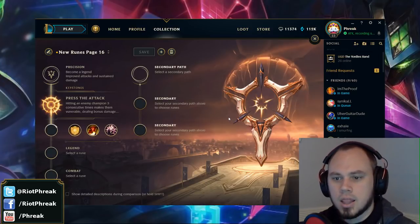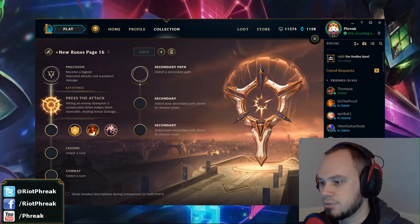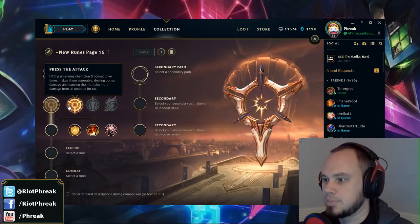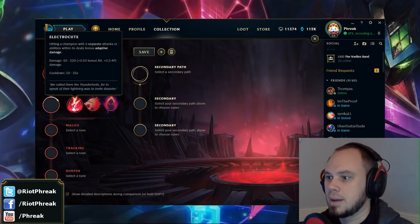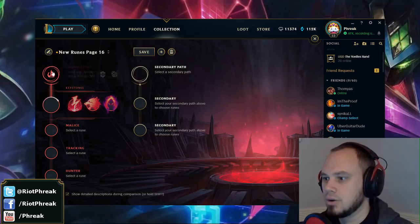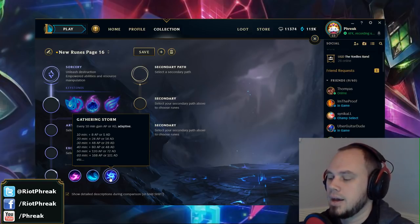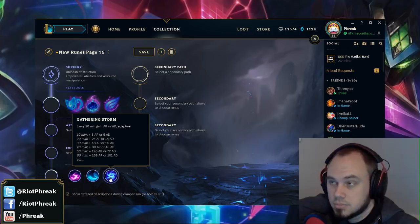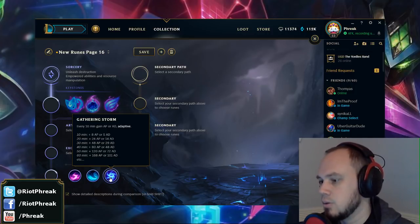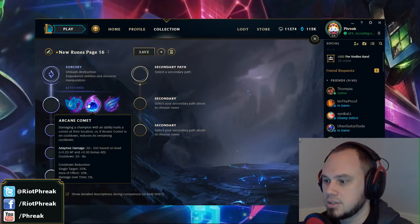So the first thing I want to do is actually do a rundown of the actual math behind things and what these runes actually do. First off, I want to define a term called 'adaptive.' In the Domination tree there's a thing called adaptive — hitting a champion with three separate attacks or abilities within three seconds deals bonus adaptive damage. Or in the Sorcery tree, Gathering Storm gives you attack damage or ability power, adaptive. Basically, adaptive looks at what you've bought — a Doran's Blade or Doran's Ring, a Rabadon's Deathcap or Infinity Edge — and gives you that stat accordingly.